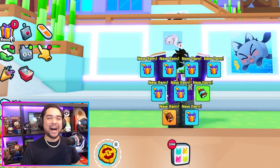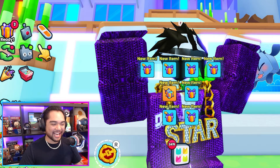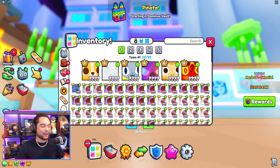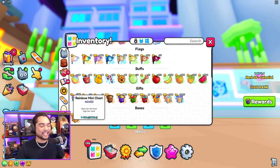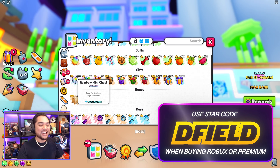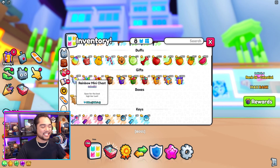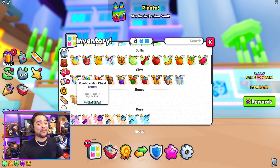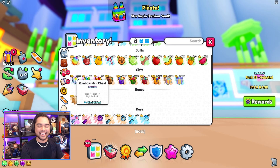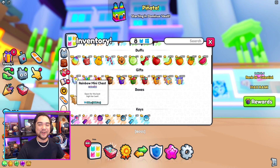What's up guys? My name is D-Field and welcome back to another episode of Pet Simulator 99 here on Roblox. We're going to be jumping right into today's episode. It took us a couple of hours to purchase all of these in the trading plaza, but as you guys can see, we're going to be testing the brand new rainbow mini chest. I don't personally know exactly what loot we can receive from this high tier chest, but they are worth about 900,000 gems each. We've spent nearly 1 billion gems on this rainbow mini chest testing, and by the end of today's video you guys will know whether or not you should sell or open these rainbow mini chests.